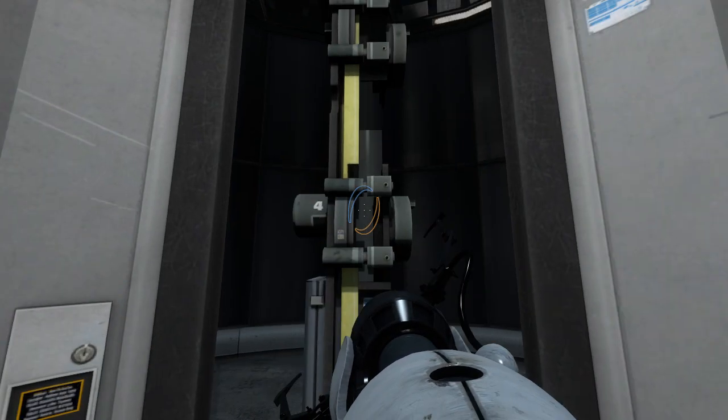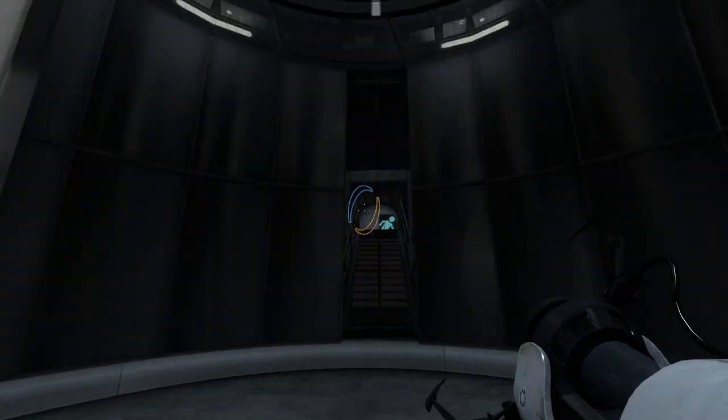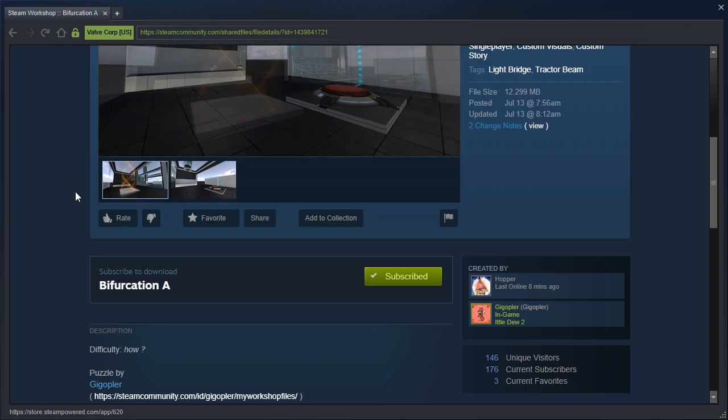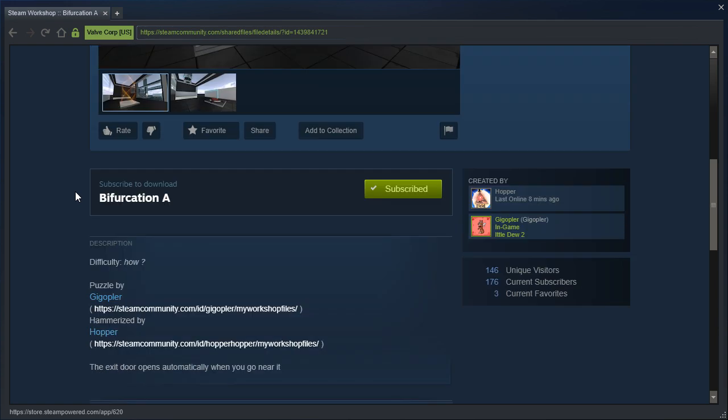Hey guys, I'm LB, and it seems we have no intro video today. Well, that's disappointing. We also have no name for the person who requested this, because it's an anonymous request for this map — Bifurcation A by Hopper and Gigoppler. The puzzle is by Gigoppler, and it's been hammerized by Hopper.